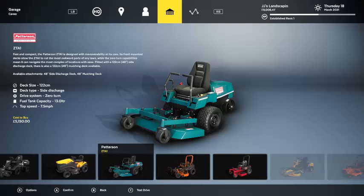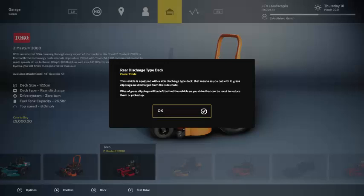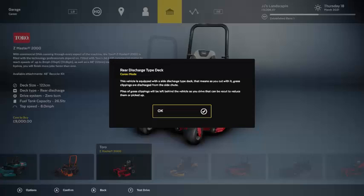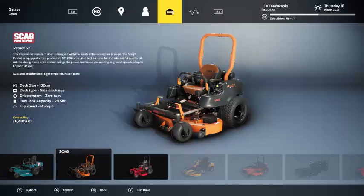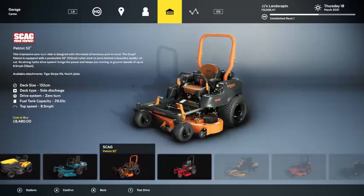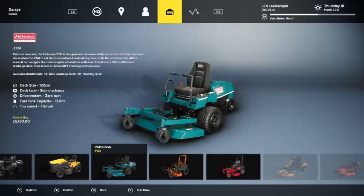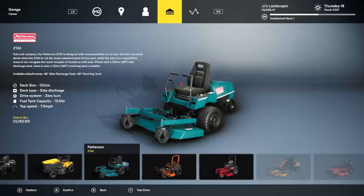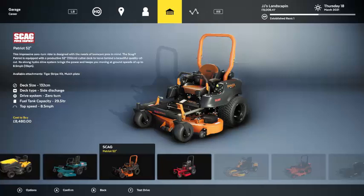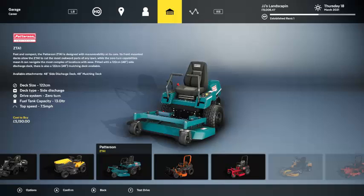So I would gain 1900. Now we have enough to buy one — technically I could come up and get this. Let's see what the deck sizes are — pretty much the same, deck type zero turn. Fuel tank is three times bigger than this one, it's faster. I think I'm going to buy this Patterson for now.